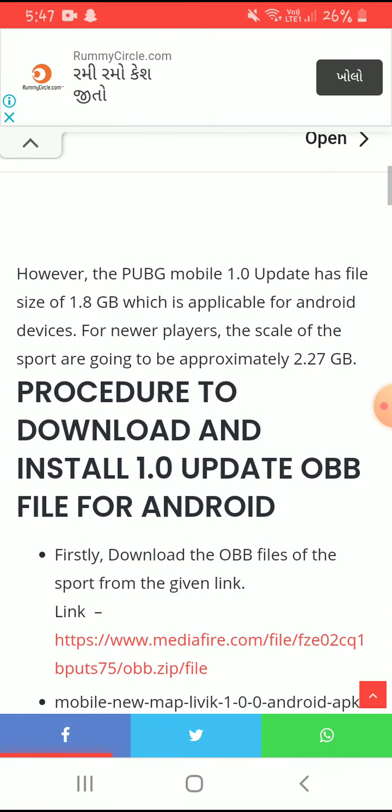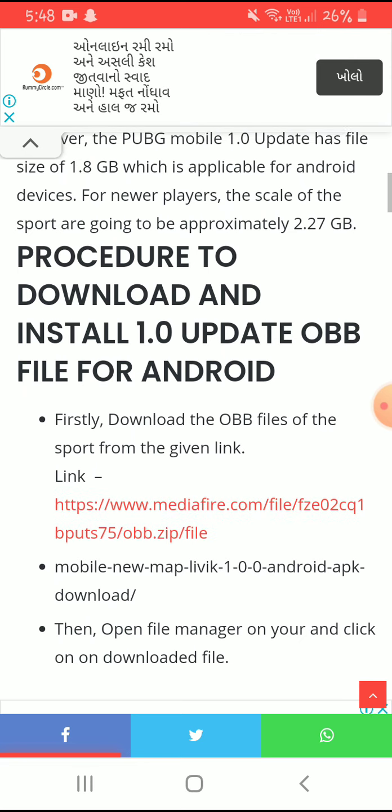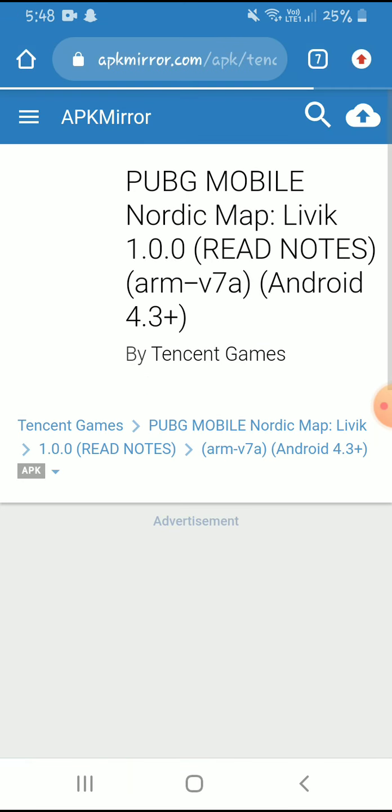Here is the procedure to download and install the 1.0 update OBB file for Android. There are a few steps. If you want to read them or not, there is a link and a website. You can click on it and a new page will open.